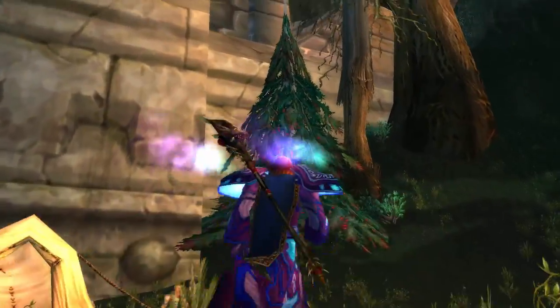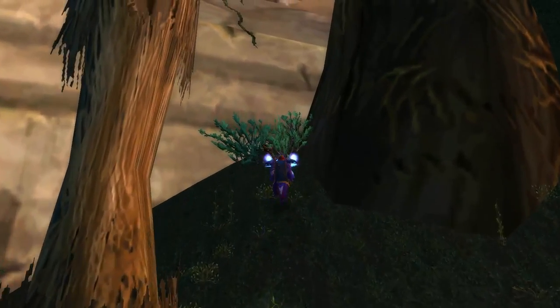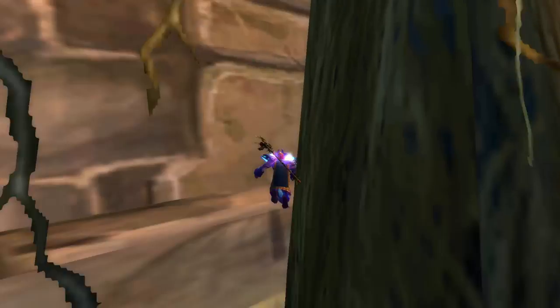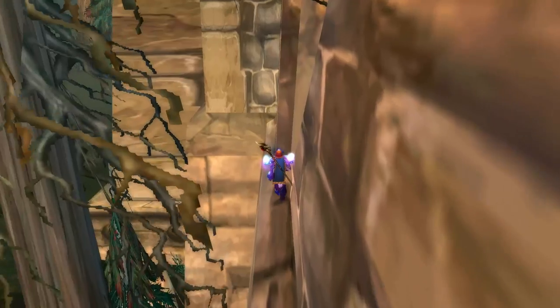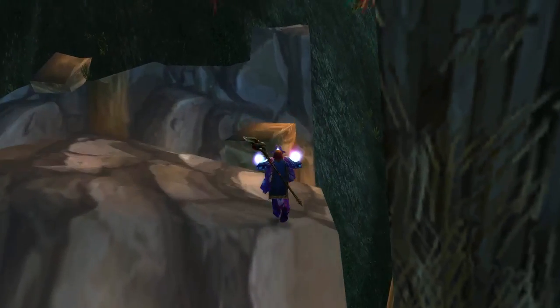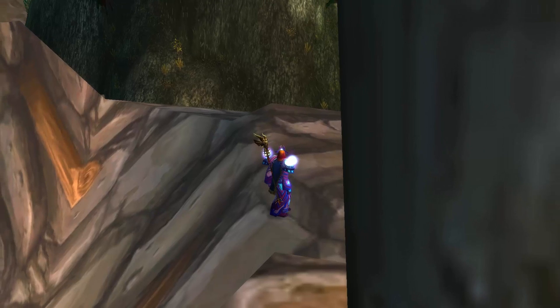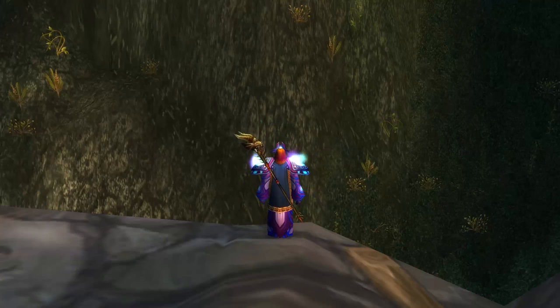What you'd do is move yourself to the right-hand side towards this big thick tree, which was actually pushed up against the wall itself. Then you could just bounce up, pressing forward and jump. Turn back on yourself and there was a crack in the wall. Now there'd be an invisible wall blocking your way; however, you could run up the side of it. And the reason why I went and rolled a mage is because of the next trick a mage could do to get past the invisible wall — it was simply blink through it.